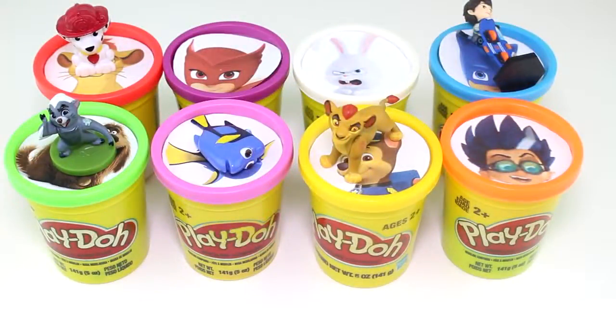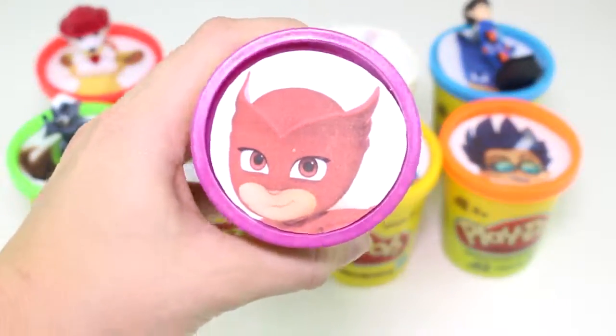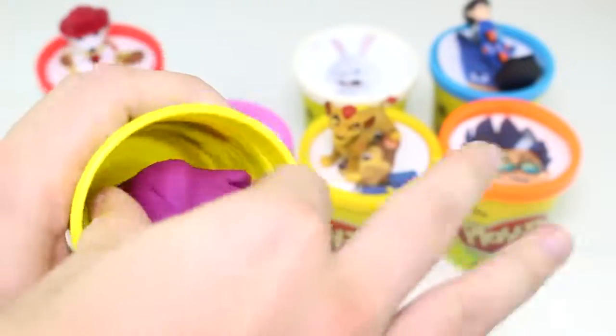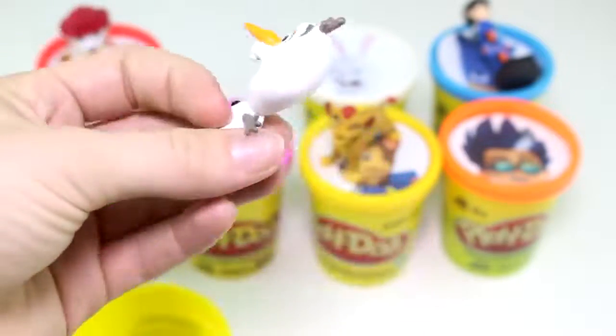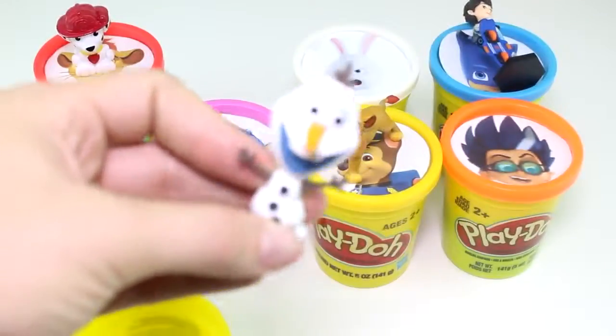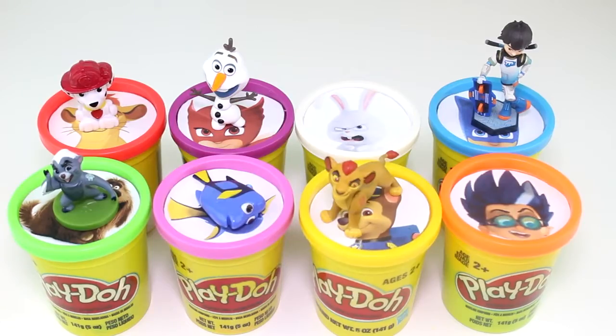Well, guys, even though the villains made us lose this game today, let's go ahead and open up Owlette's surprise cup anyways. She has the purple Play-Doh cup. And here's the purple Play-Doh. And she has Olaf inside. Hi, Olaf! And Olaf likes warm hugs. Thanks to the villains, we lost this game today. But if you stay tuned, we will be playing a lot more games to come, and hopefully we will win those. Those are all the surprises we got inside our Play-Doh cups.